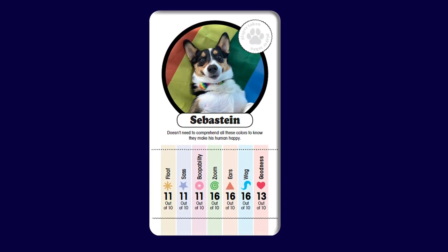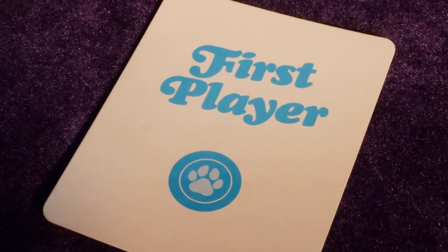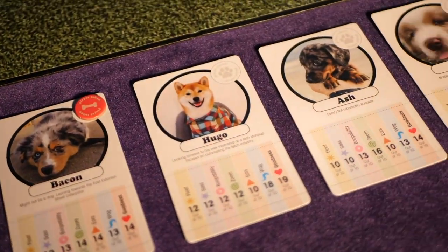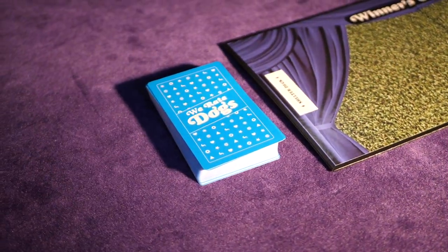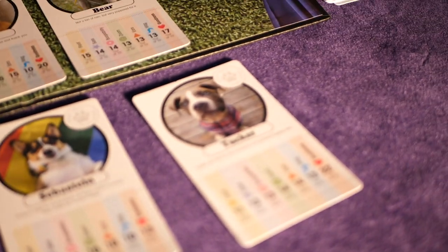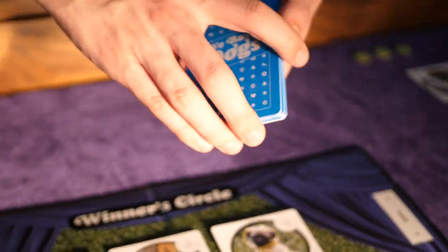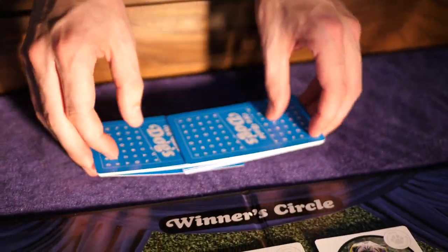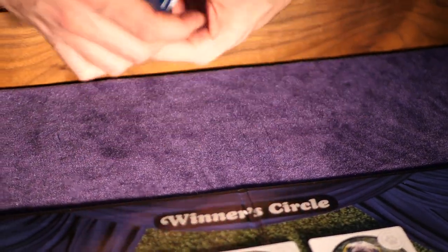Now let's go over the shelter phase to start. The youngest player picks the first dog followed by the player to their left and so on until each player has picked a dog. The last player to pick takes both remaining dogs. Repeat this step until each player has a number of dogs equal to the number of players plus one. Then set aside the shelter deck back onto the left of the winner's circle. To the right of the winner's circle is the yard where the dogs go outside to play when they're finished competing. In the event that the shelter deck is empty, the cards in the yard are shuffled up and placed face down to become the new shelter deck.